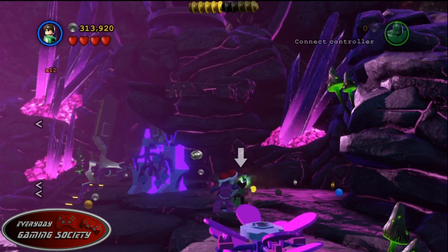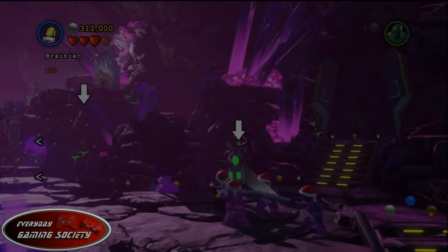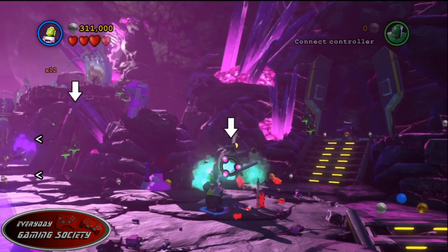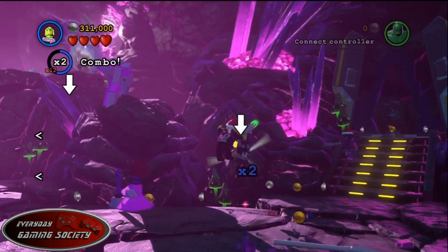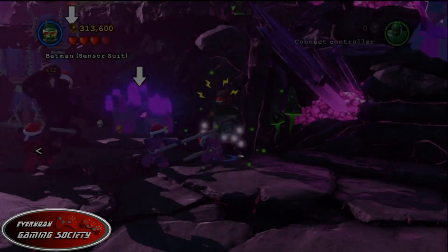Moving on to the next stage, at the top of the mountain-like area you'll see another dirt pile — dig that up for a minikit. Then down the stairs to the left, you'll see a minikit trapped in a bunch of vines. Switch to Brainiac and shrink the vines around the minikit to get it.